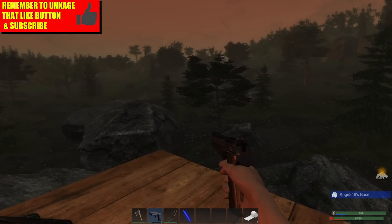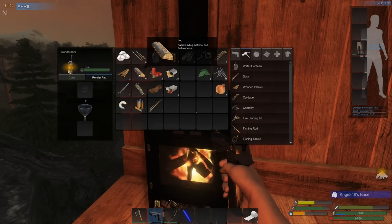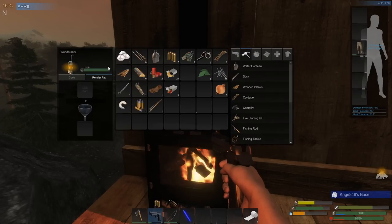You guys gave me some great tips. One of the tips you gave me is that when I come in here, if I hold down Shift and just left-click on the wood, it'll put exactly the amount of wood I need in there, which is just freaking phenomenal.